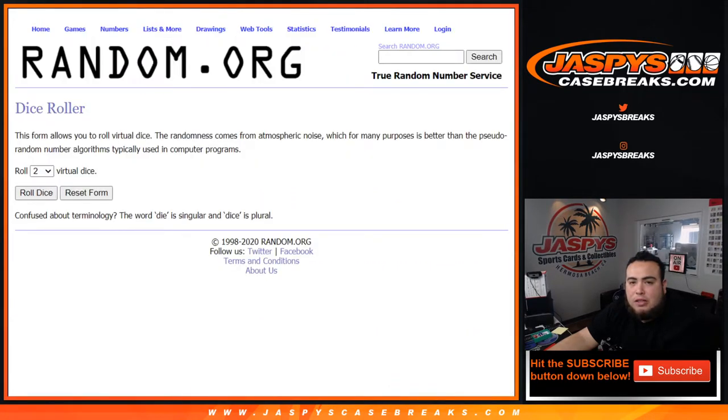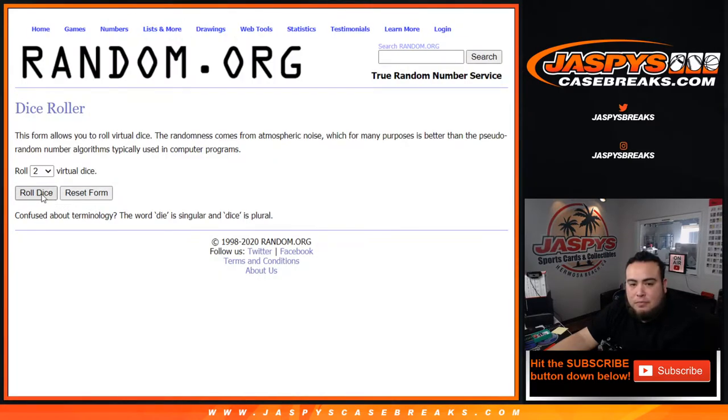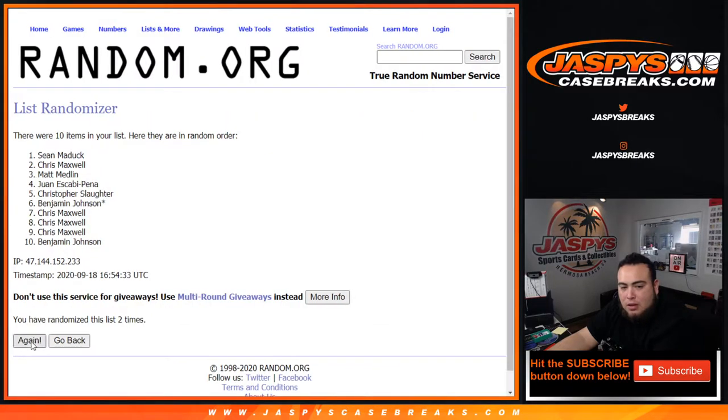So here's the dice roller and here are the customer names and numbers. Let's roll it — a six and a three, nine times. One, two, three, four, five, six, seven, eight and nine.